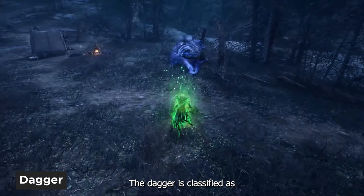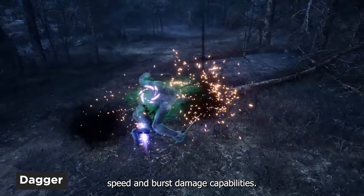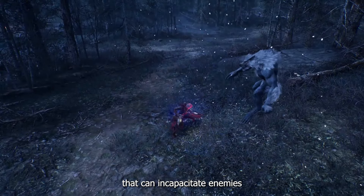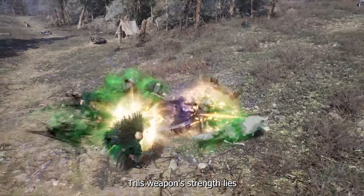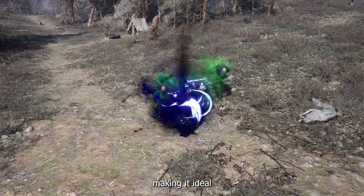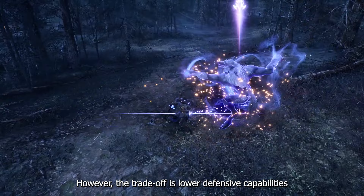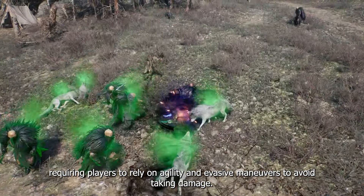The Dagger is classified as A-plus tier, due to its exceptional attack speed and burst damage capabilities. Assassins who wield daggers can execute quick, lethal attacks that can incapacitate enemies before they have a chance to react. This weapon's strength lies in its ability to deliver rapid, consecutive strikes, making it ideal for close-quarters combat. However, the trade-off is lower defensive capabilities, requiring players to rely on agility and evasive maneuvers to avoid taking damage.